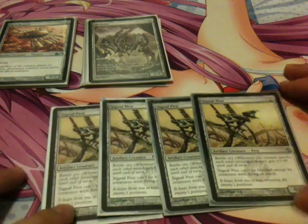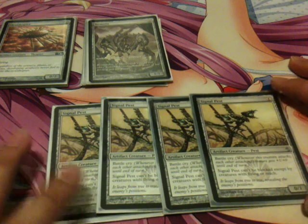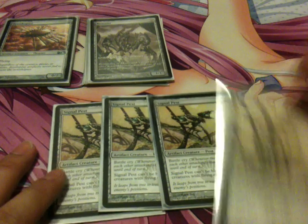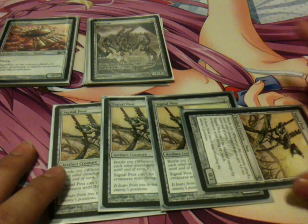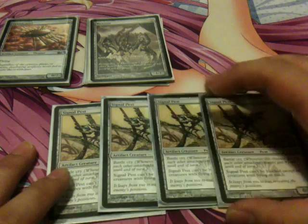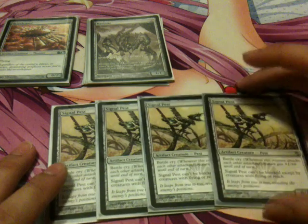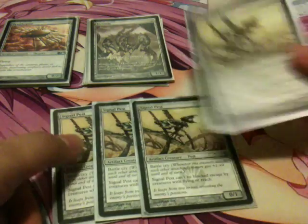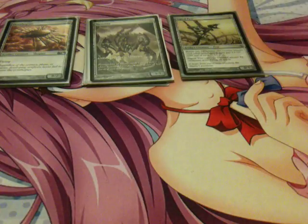I play 4 Signal Pest. He's 1 to cast, a 0/1 with Battlecry. Battlecry means when he attacks, everything attacking with him gets +1/+0. He cannot be blocked by anything without reach or flying, so he's basically a flying creature, but he cannot block flying — which you don't want him doing anyway.